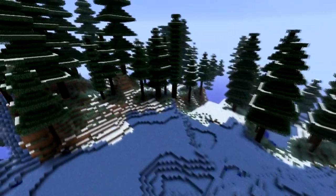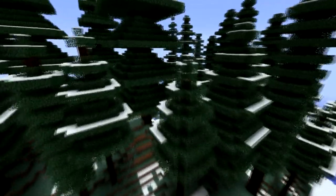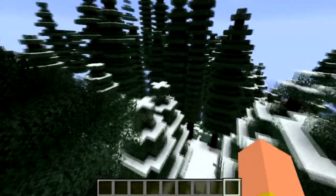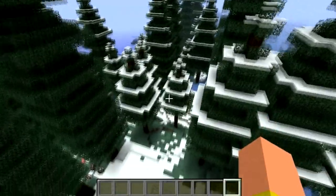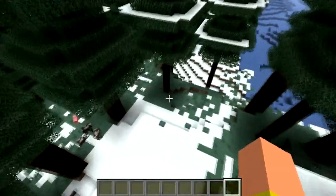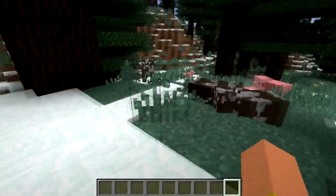We're going over here to a snowy alps mountain range sort of biome. We can see that it's actually a snowy temperate rainforest. You can definitely see how awesome these are — if we go down here it uses four-block trunks and big white cows.